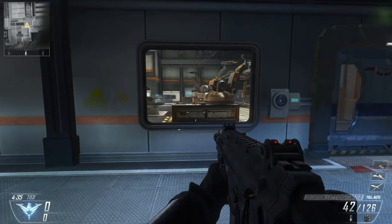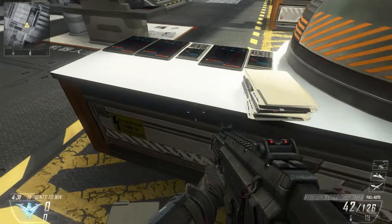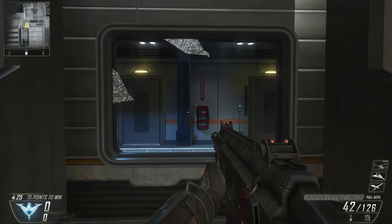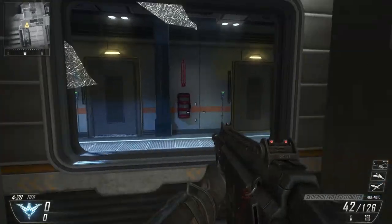Jump, crouch, jump - there we go. I kept my momentum and I'm practically in cover. Just had to walk a few steps and it's really helpful. You're able to quickly take cover compared to if you had just jumped before the window, which would take a lot longer to reach cover. That's how you get through a window without glass.